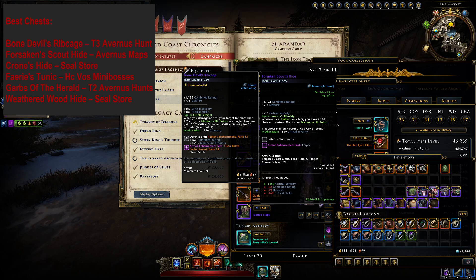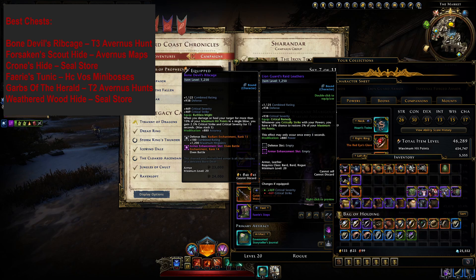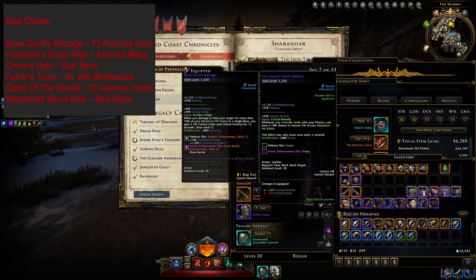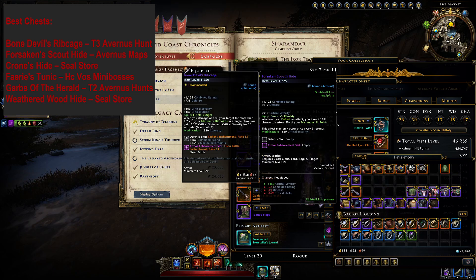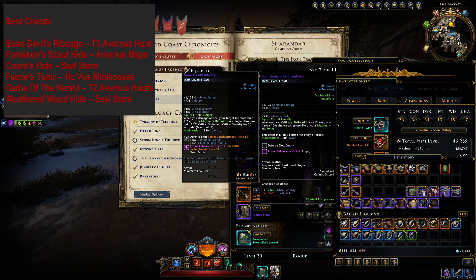Some of the other chest pieces in the game have the crit version. For example, this Lion's Guard Raid Leather right next to it has the crit version of this self-healing power. The deflection version on Forsaken and Crone's Hide is a little bit better for most players than the one on Lion's Guard Raid Leathers or other older items.